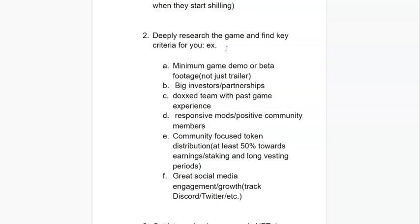Second, having big investors and partnerships is a must, as they not only provide capital but help lead the team through trying times. For example, if there's a hack or whale manipulation, they can jump in and help, or give advice on marketing and free advertisement, along with bringing loyal fan bases. Third, having a transparent team that shows their info publicly and has past game experience is a must — they've experienced the hardships before and know how to deal with them.